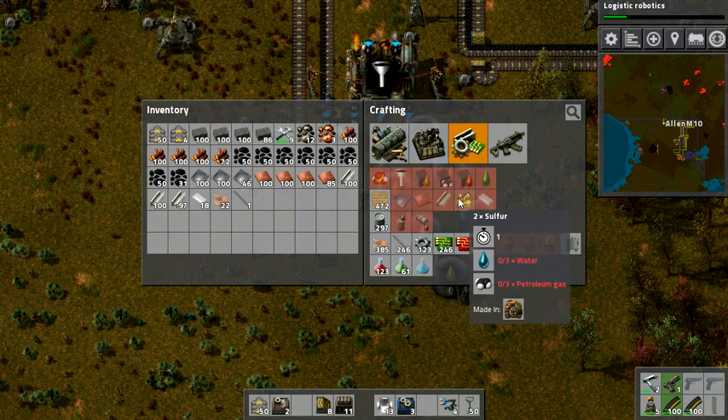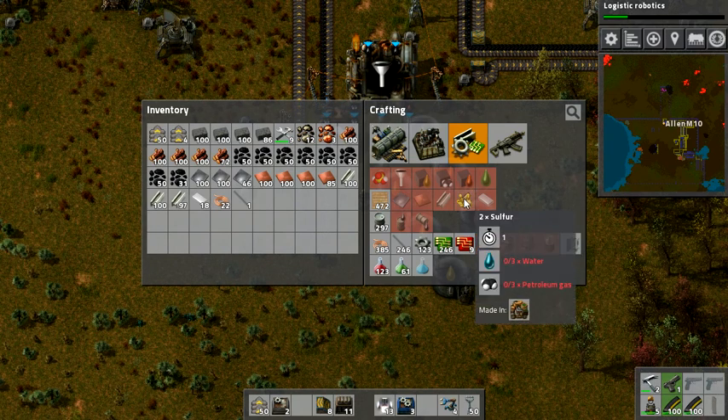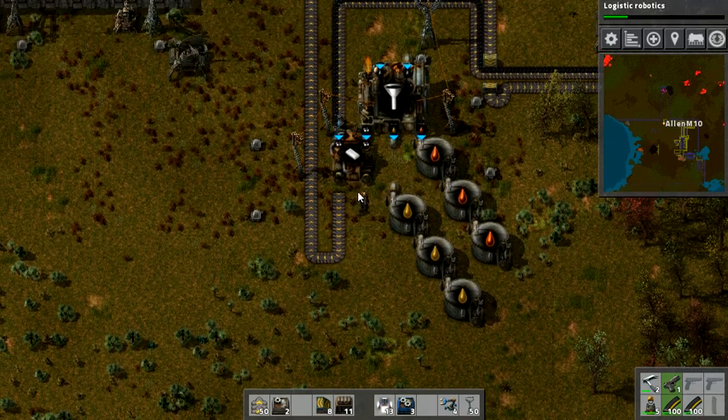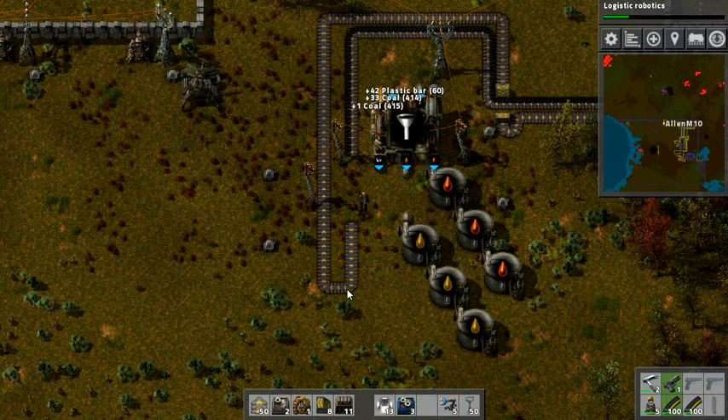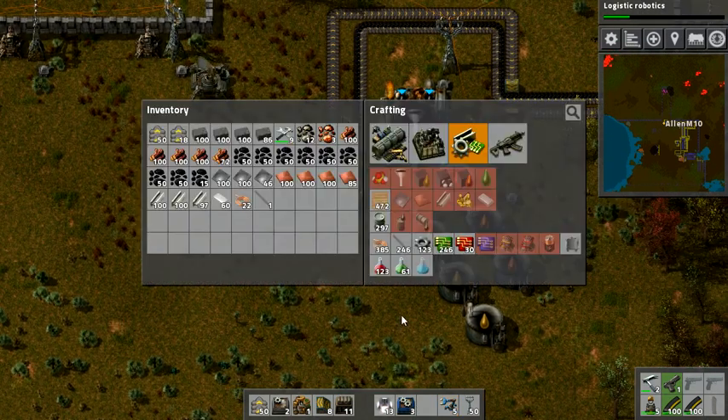I need sulfur with water and petroleum gas. Okay, so it does require petroleum gas in the end. So I need to change this up a little bit, because I'm going to be using this petroleum gas.